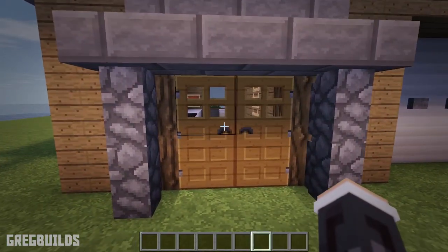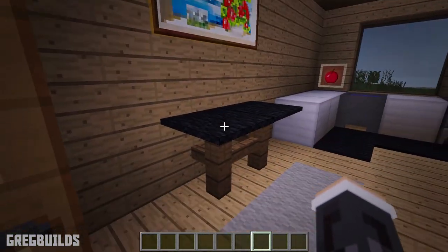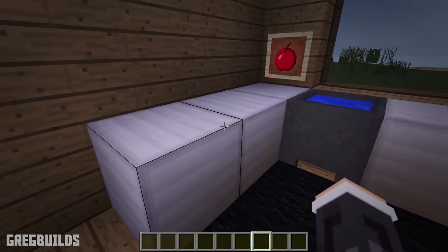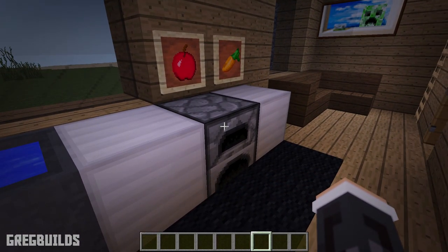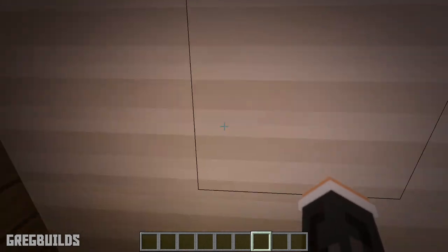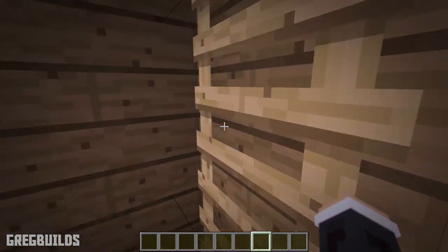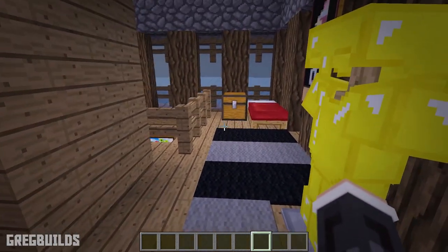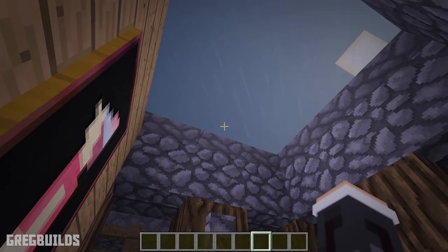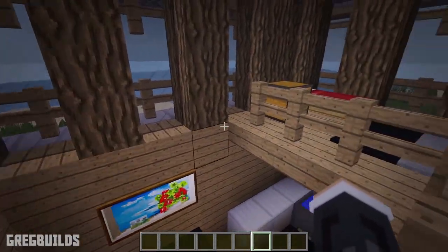Step 8. Lastly is the interior. Now the house is complete and you can decorate the way you prefer. However, I'll show you a quick walkthrough of the way I decorated my house. Right inside the cabin we have a little area to hang coats. There's also a table and carpet on the ground. Then we have a kitchen — in this kitchen we have a cauldron for a sink, a furnace for an oven, and iron blocks for a counter. Then we have a little garage on the right. Heading up top we have a bathroom, and right outside the bathroom is a little loft bedroom.